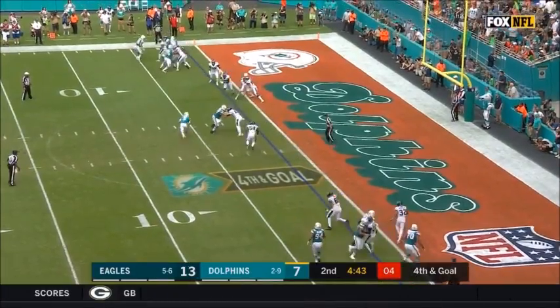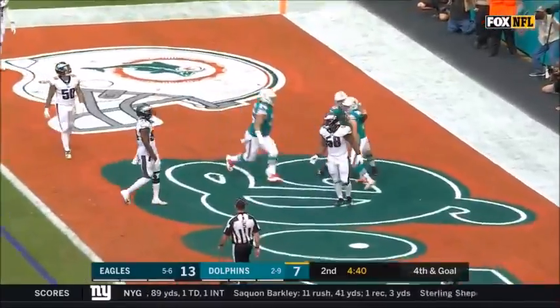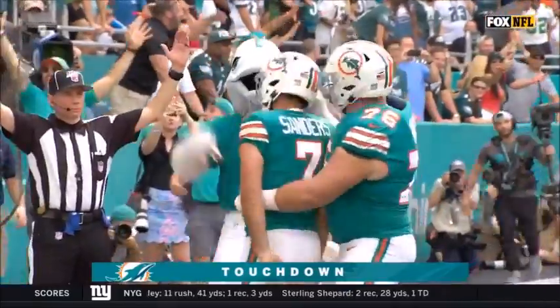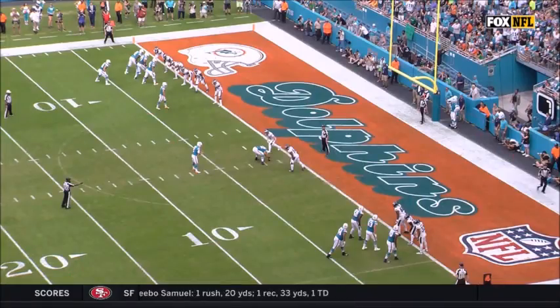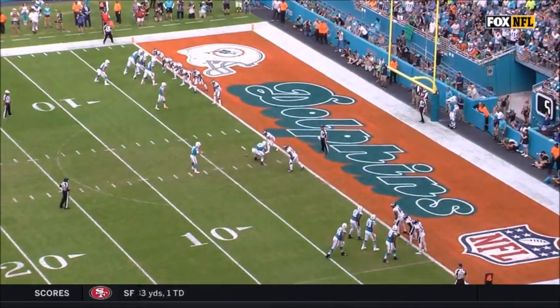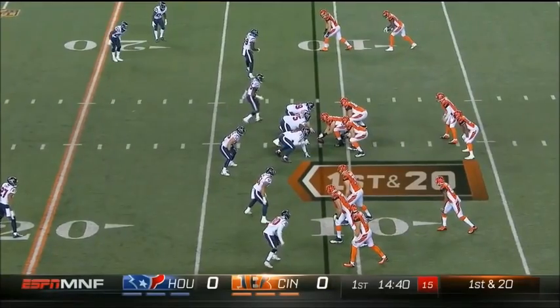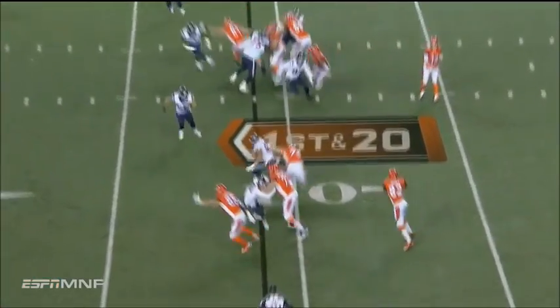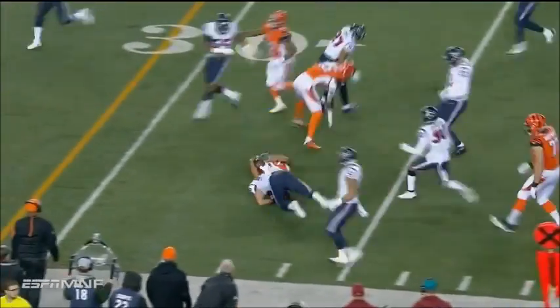The result of the play: the punter takes the snap and tosses to the end zone for the touchdown — to the place kicker, Jason Sanders! So it's the punter slash holder to the kicker for a Dolphins touchdown. I have never seen this — different formations just to test your preparation.